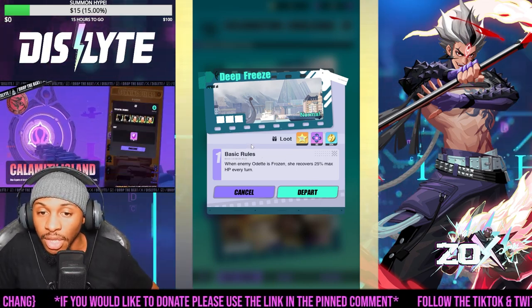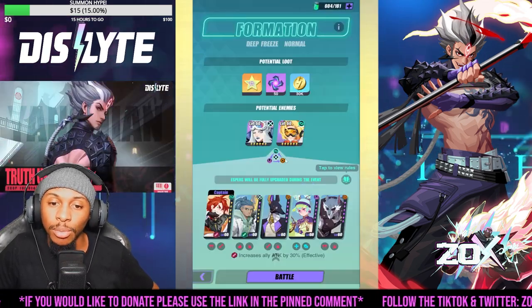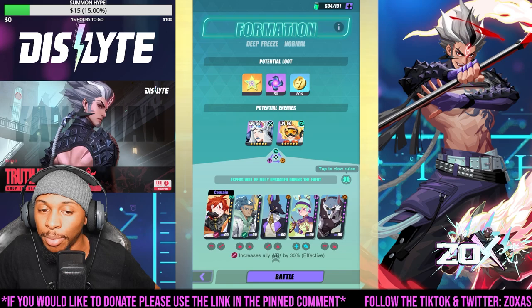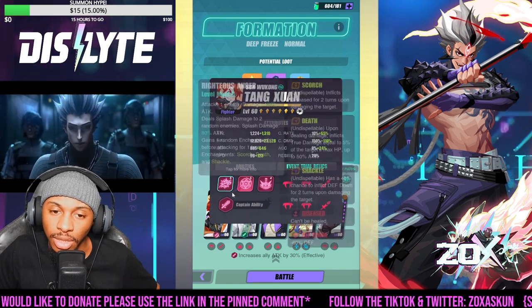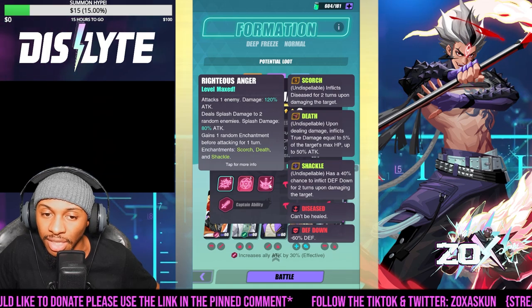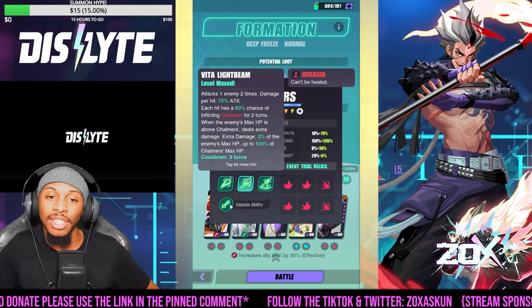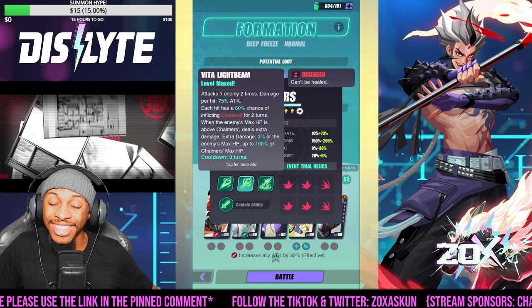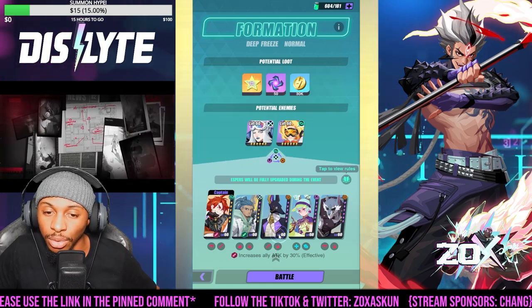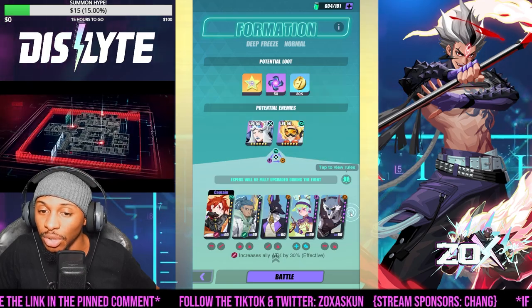The first basic rule we're dealing with is when enemy Odette is frozen, she recovers 25 max HP every turn. The team we're going to utilize to counter this includes Tong Shuang, who has the opportunity to proc disease on S1 and S3. We're also using Chalmers because he does HP percent damage, and he can also proc disease on S2, which is super huge. We're going to have Drew there for cleanup, DPS potential, and defense break.